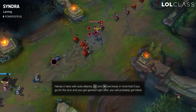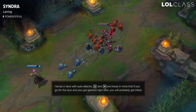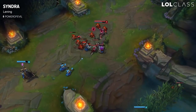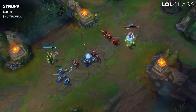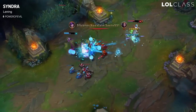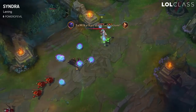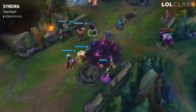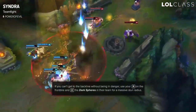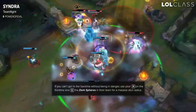The early laning phase of Syndra is, depending on every matchup, a little bit different. Against melee champions you should normally dominate them — every time they go for a last hit, you Q them. You try to proc your Thunderlord's Decree with Q-E auto-attack or a W-Q auto-attack. Every time they go for a last hit, you try to give them a Q or a W. You only go for the stun combo if you afterwards play a little bit more careful, because you can get more easily ganked without your stun available.